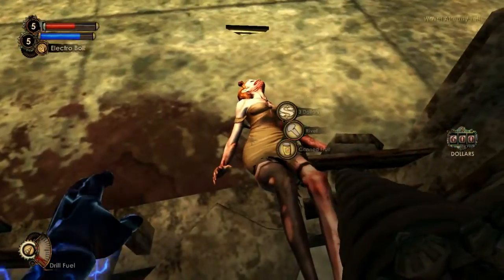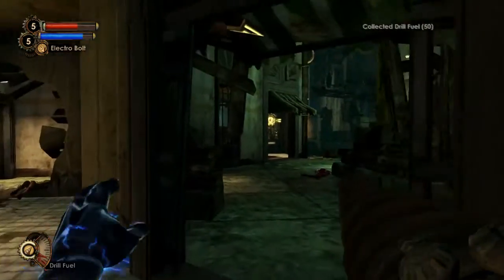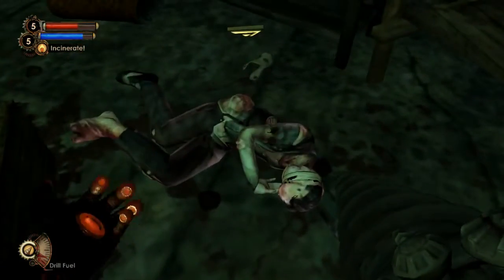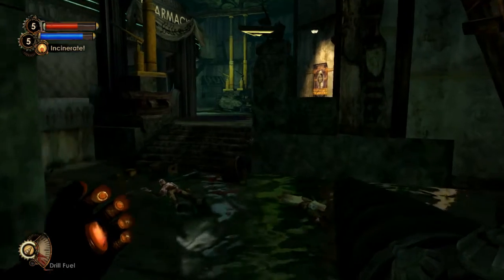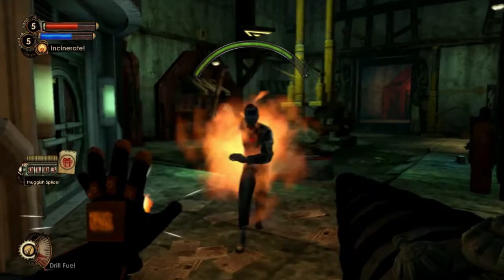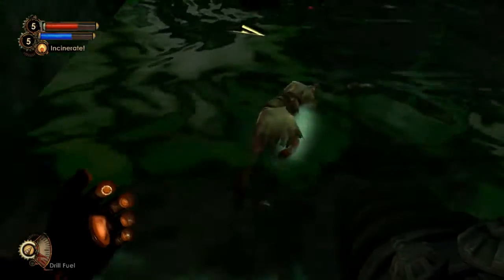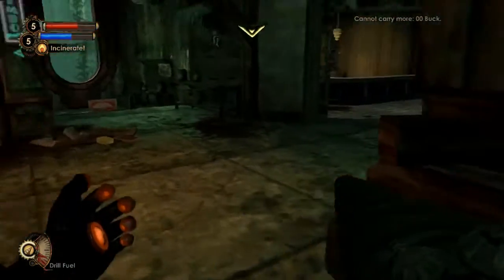Alright, that does it for all of that. Take the drill fuel. There was a shop back this way. Spend some of the money. Also, take a picture of you. Increased wallet cap — now you can carry more cash. Neat. That's who gives it — the Thuggish Splicer. Good news, you can now die. Really worth researching that. I don't know how much more we can carry, but now I can carry more cash, which is really useful because we've been leaving some money behind.